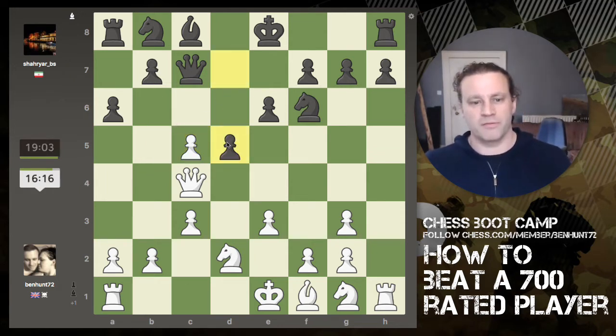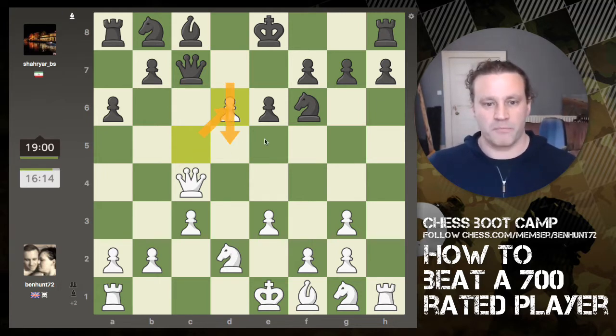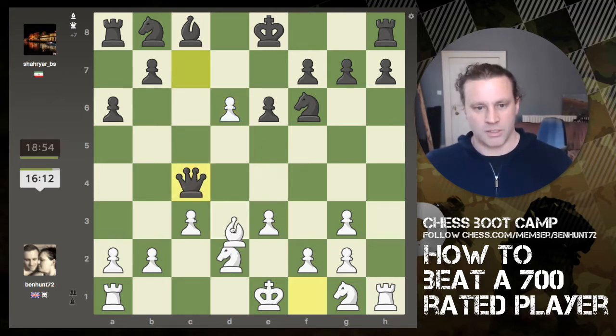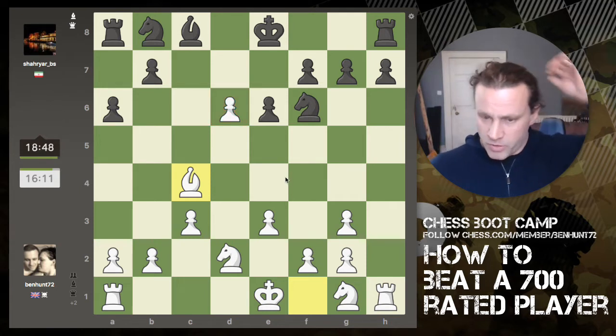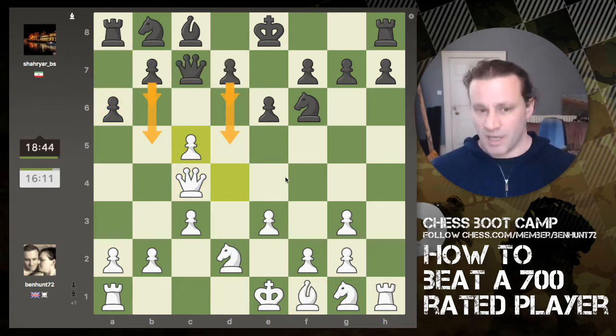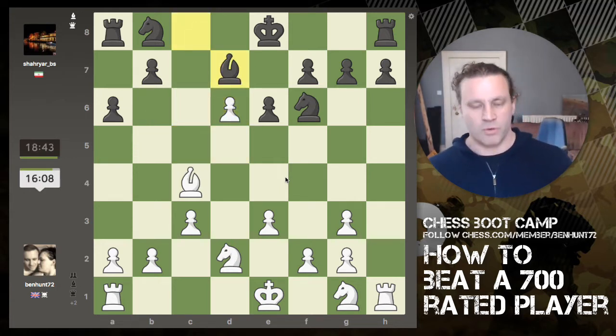Now he can't play b6, b5, d6, or d5 because I have the en passant capture. My queen is defended, so I'm attacking his queen twice. I recapture with a bishop — this pawn is not under attack — so I've basically won a pawn. I've captured that first pawn and now a second pawn, then we exchange queens.